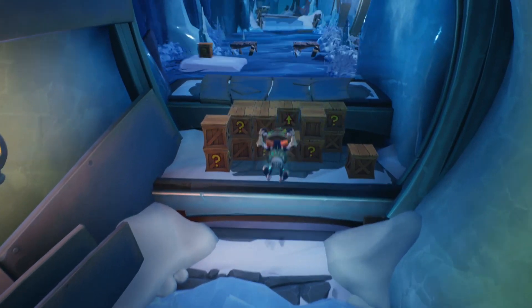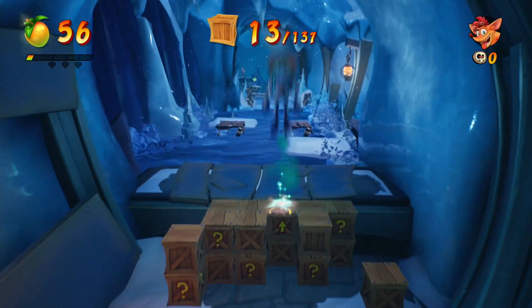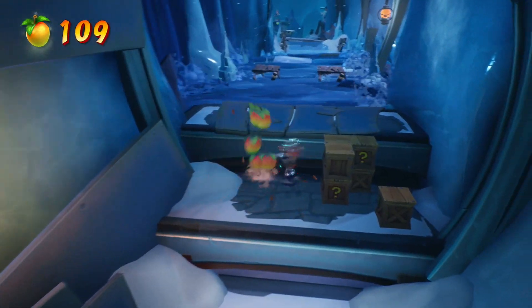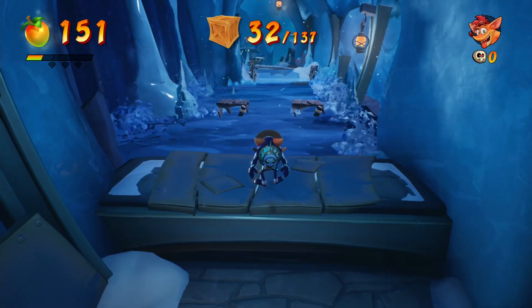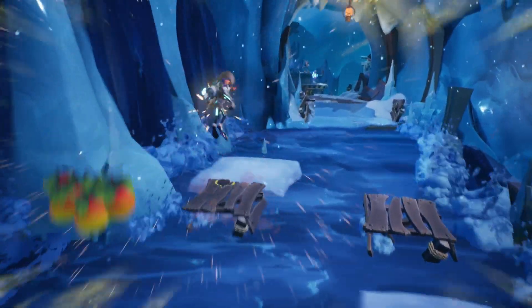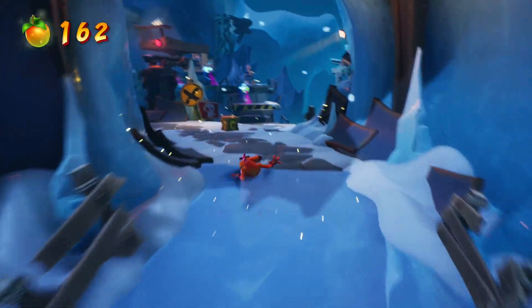There's a very tricky box. If you keep missing one box, it's probably this one — it's at the very top of the ceiling here. Then take care of all of these boxes. I'll do a quick box check: 32 out of 137. There is a box on every other platform as you go across the river here, so make sure you grab that one as well. We'll be at 34 at this checkpoint.